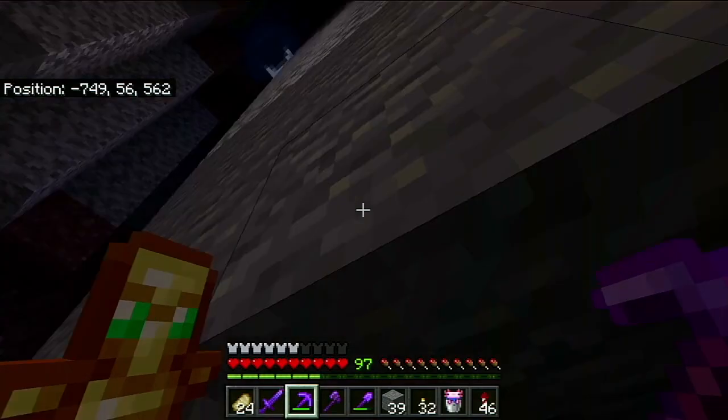It looks like they've changed the way andesite, diorite, and all that spawn — it's in much bigger veins now, which is nice. I just mined like three pieces of copper with fortune and got 35 raw copper. It's insane how much copper you can get with fortune — you can get up to 12 per ore. You do need nine copper to make a block of copper, so it makes sense.